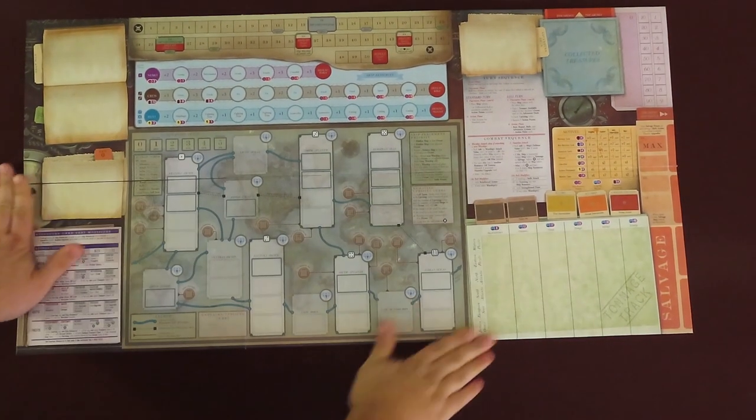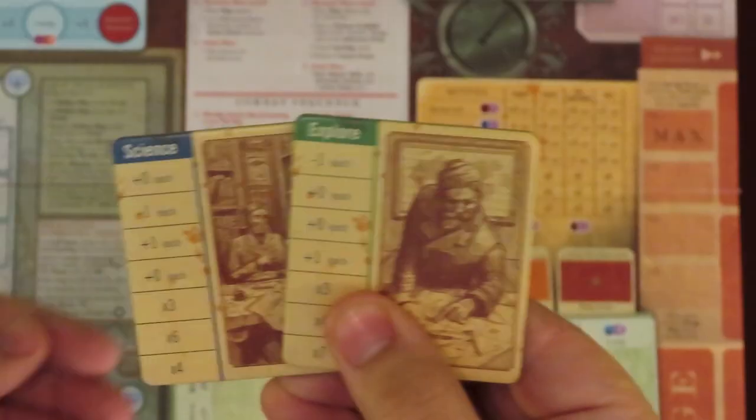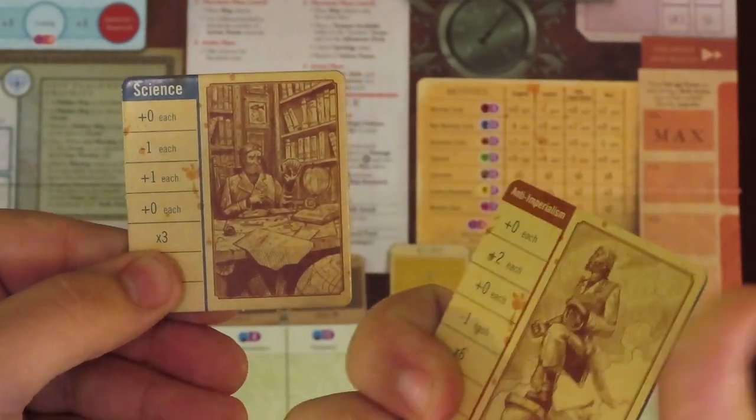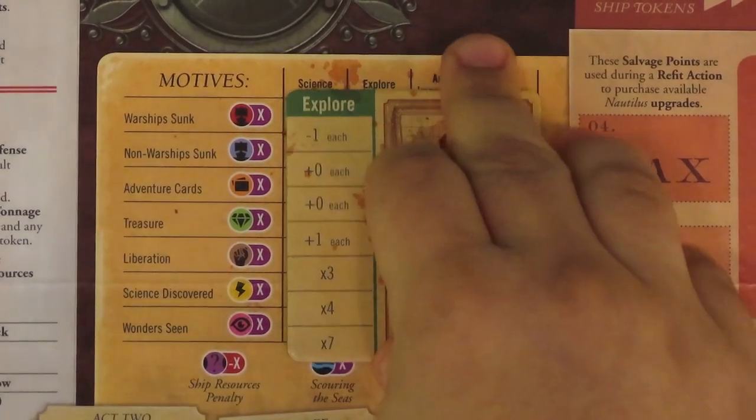Place the board in the center of the table, leaving yourself room below the board for your personal tableau area. You will choose one of four motives for Nemo to play with: Science, Explore, Anti-Imperialism, and War. This will be your general goal in the game, offering bonuses and multipliers for different things you can do throughout. The rules recommend you try the Explore motive for your first game. Put the motive tile here on the board.